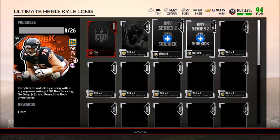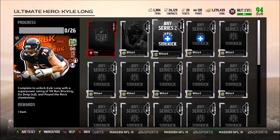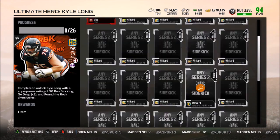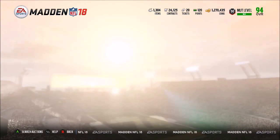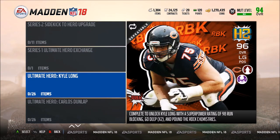It looks like everyone will need a token, and then the wild card, which would be the Kyle Long Series 2. You'll need 24 of these Series 2 sidekick players, and that's just how it's going to be. We also have Carlos Dunlap — a lot of these guys have two chemistries on them, which is absolutely amazing.